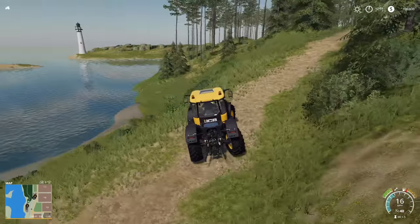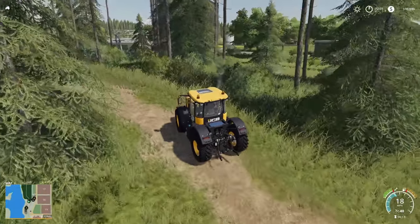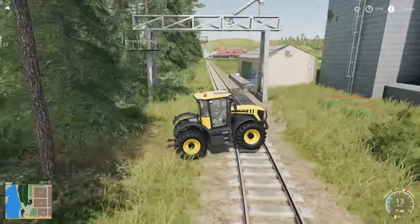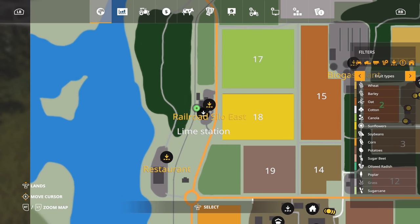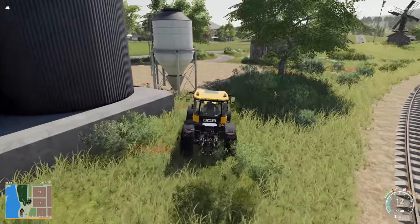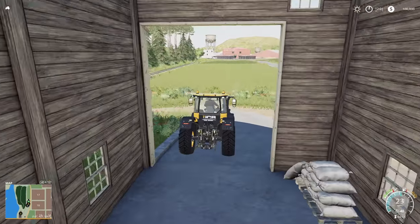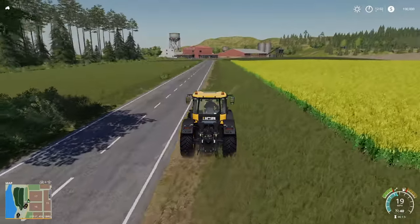Going up the hill we've got some other areas. This is where your train comes through and this is your silo for that. Looking at the map, this is a lime station and your Railroad Silo East. Here's your lime right there if you need it, and here is your silo - just roll through, drop off what you need, and you can come pick it up with the train.